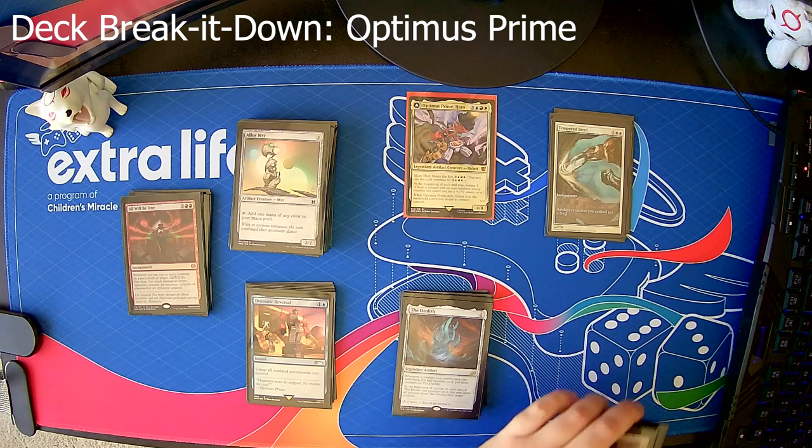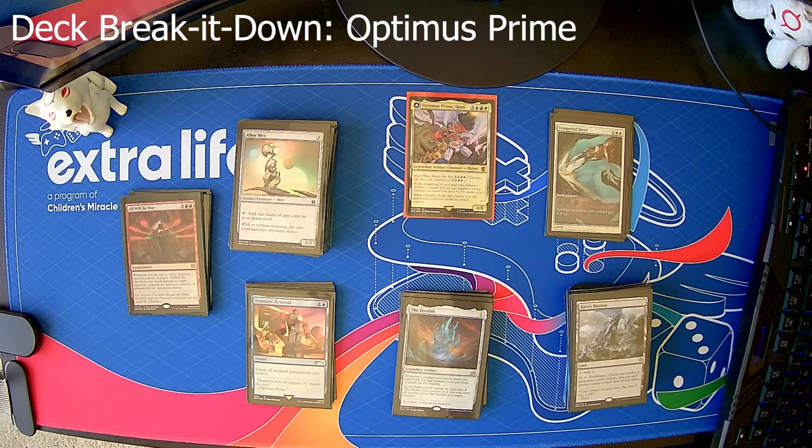Then I have Karn's Bastion, which is probably the only really important land in there, because you can pay four and tap it to proliferate. So you get Optimus Prime out, even if he's got a bunch of tokens that are all just one-ones, and by the time it gets back to you they're now two-twos with the counters — you can proliferate and now they're three-threes. So there's always an extra little way to try and ramp up above and beyond Optimus Prime's bolster.